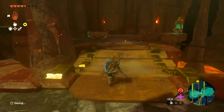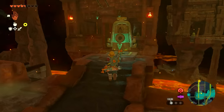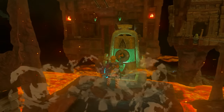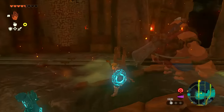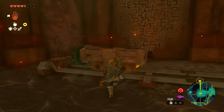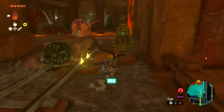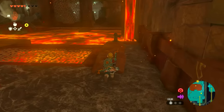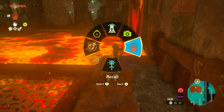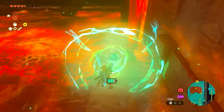Don't worry about the minecart — there is another one right over here which we're going to use. But first, we're going to activate this bell so that the rails in front of us change the slope or angle that they are right now, so it comes down like this so that we can go across successfully. Then get in the minecart and go across to the other side just like this. As soon as you get to the side, run to the right-hand hydrant over here and activate the water to make a rock in the lava.